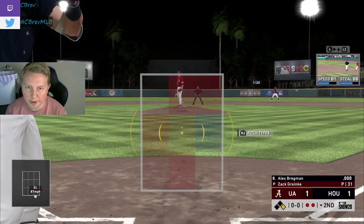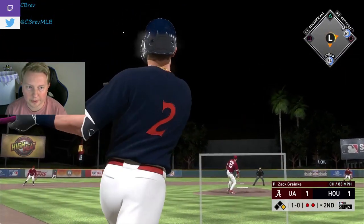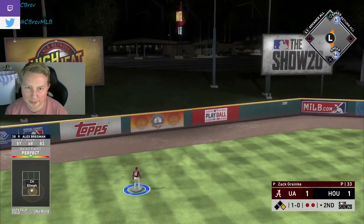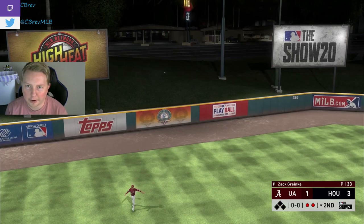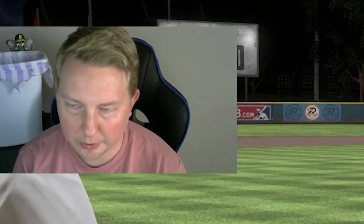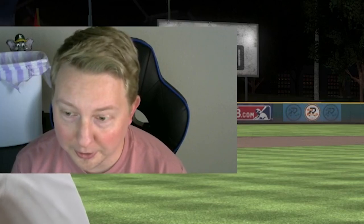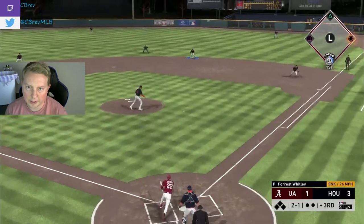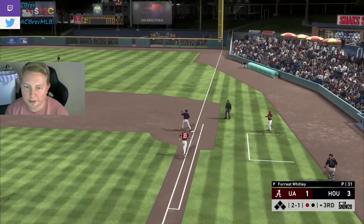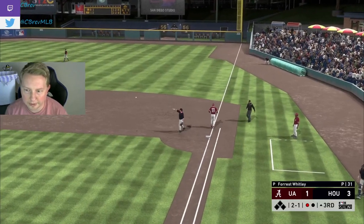He did not pitch around us — in no way did he pitch around us. Bregman going yard, our worst hitter by far in the lineup, gives us a 3-1 lead. Sometimes that's how it goes. He really should have pitched around us. And he grounds out to Altuve, who surprisingly didn't make an error — that's a step up from what he's doing in real life these days.